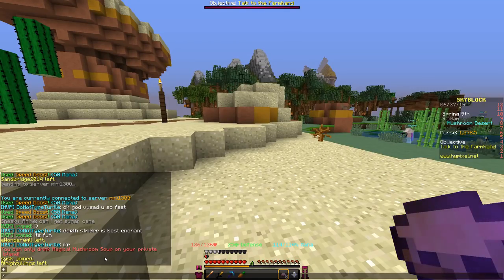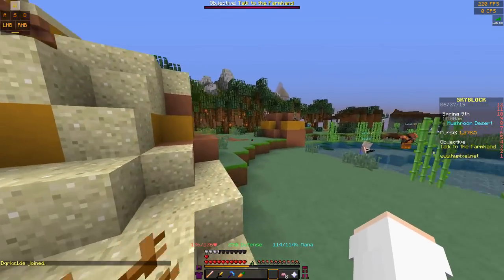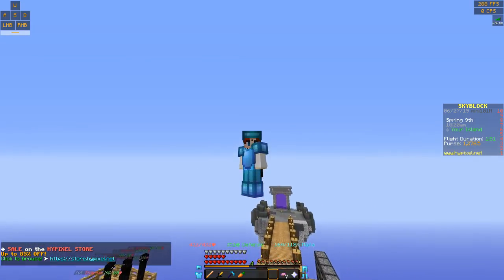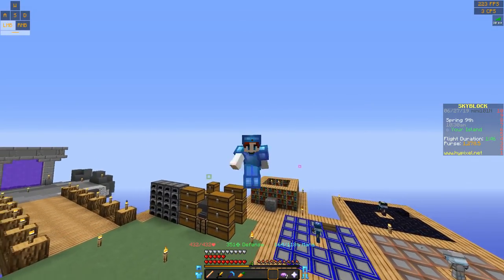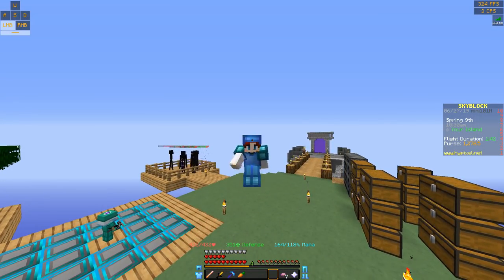This is new — it didn't used to be like this. Apparently now you can only use them on your private island. You used to be able to use them in the lobbies and other areas, but they changed it to where it's only private islands now, which makes sense. Alright guys, so I'm going to go ahead and end this video here. If you did enjoy or find it useful, please leave a like, consider subscribing if you're new, and I'll see you all next time.